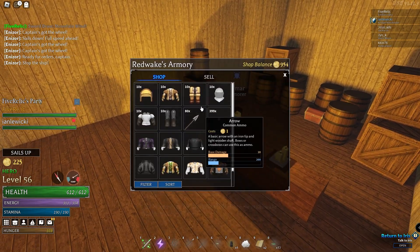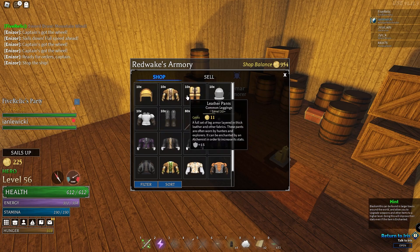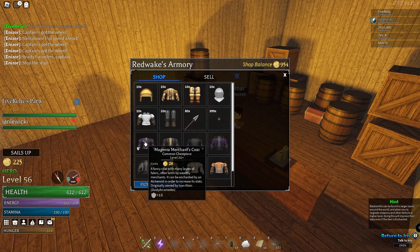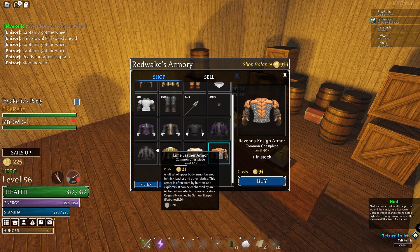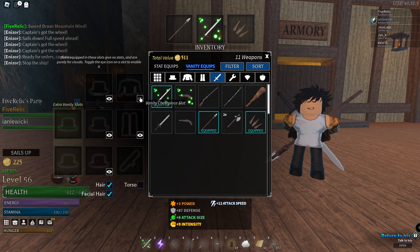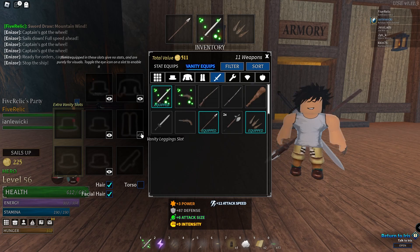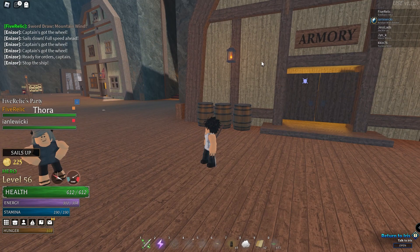Once you're back, head to the armor shop because now you got coins. If you're level 20 I'd get this armor. I'll keep it real - this armor is ugly but I'll show you how to hide it. Click Tab, go into your inventory, click vanity equips, and you can hide the armor you're wearing and toggle it on and off. Right now I have everything hidden because I like my fit, but if I unlock it you can see the armor underneath.